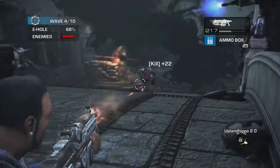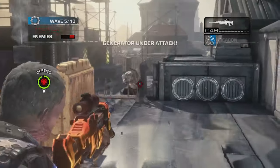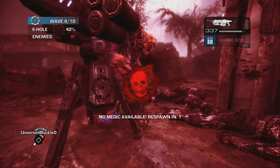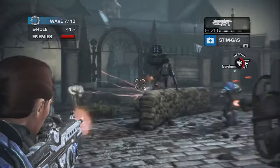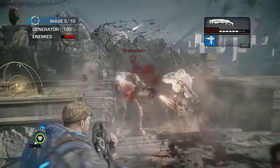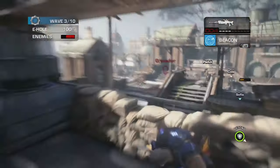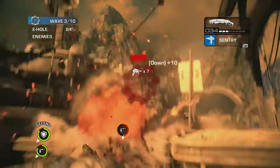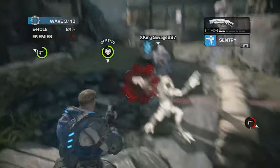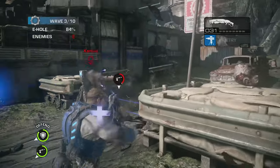Where Horde can be a gradual climb in difficulty from waves 1 to 50, by wave 4 or 5, Survival's difficulty kicks it into high gear, making surviving 10 waves pretty difficult. The shorter length keeps it from getting dull, you can respawn and change classes mid-match, giving players a lot of flexibility. The classes are a lot of fun to use, especially in tandem with your teammates. I found my time with Survival a lot of fun, more than I remembered, honestly. While Survival isn't as grandiose as Horde 2.0, I don't think it has to be. It's short, sweet, and to the point — a rapid-fire test of skill and teamwork.